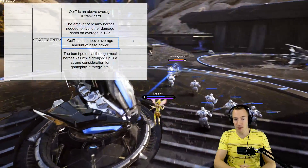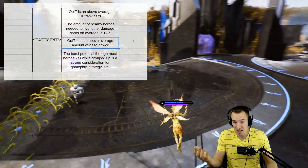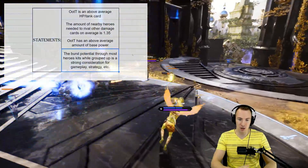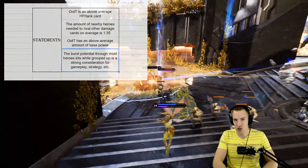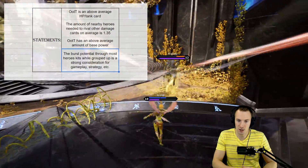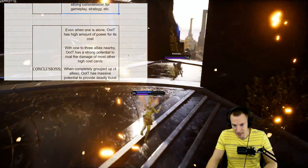One of the Tribe has an above-average amount of base power on it, so it's actually just great all by itself. The burst potential through most hero kits while grouped up with the rest of your team is a strong consideration for gameplay strategy. That's why we saw it was so meta in versions 42 to 43 — when you're grouped up, you can just burst down anybody.